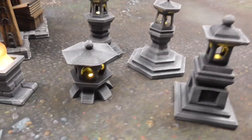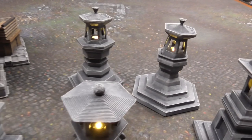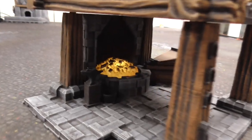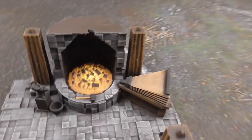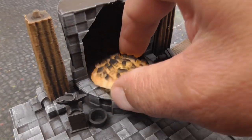This Kickstarter has a bunch of different themed terrain and you're getting all of it for only $32 US. I did print out this blacksmith shop and it looks totally awesome and cool. It prints in two parts and I was able to print it on my smaller Prusa Mini, so it does fit on smaller print beds. What I really like about it is that it has these glowing coals here in the middle.